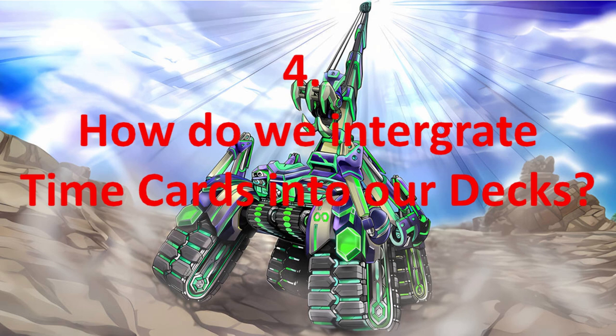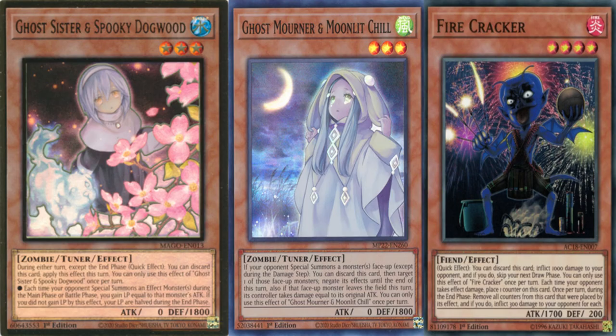Question 4: How do we integrate time cards into our decks? The best way is with hand trap time cards — Ghost Sister Spooky Dogwood, Ghost Mourner Moonlight Chill, and Firecracker. I would say main deck Spooky Dogwood and Ghost Mourner Moonlight Chill, along with Effect Veiler and Imperm, and then after Imperm, include the hand traps that are useful to target the meta you're currently in. That should cover all your bases.